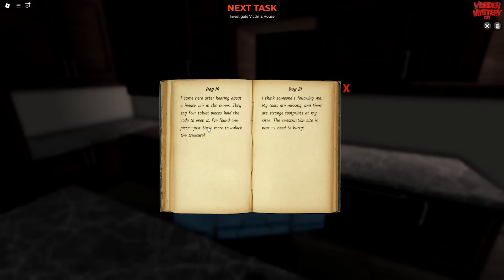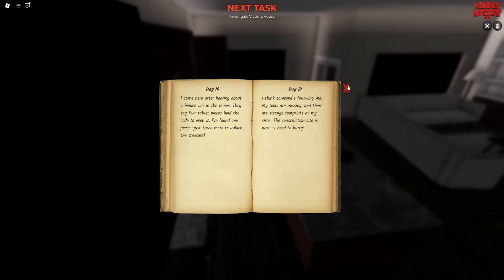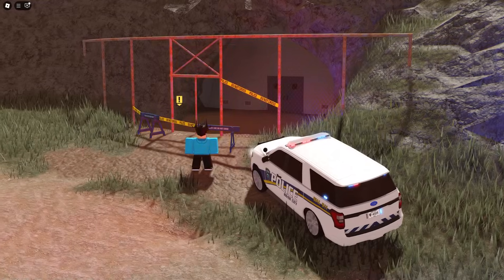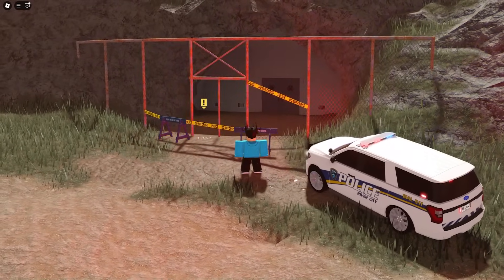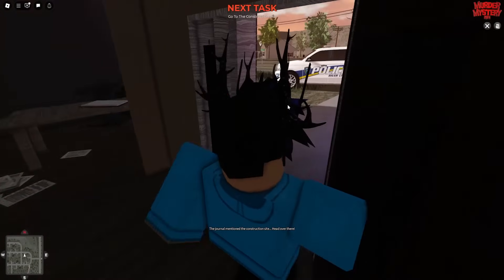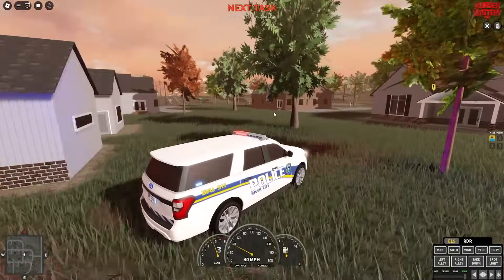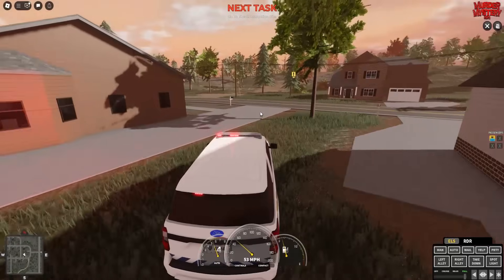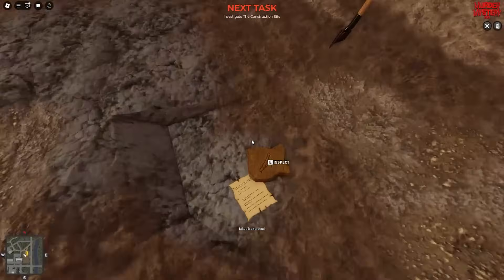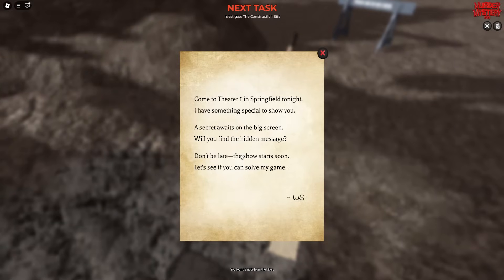The journal mentions four tablet pieces hold the code to open it — he found one piece, lost some tools, and there are strange footprints at his sites. The construction site is next. Once you've read the journal, come over here and take the first tabloid, which is the first piece you need to complete this quest. There are four of these total. The task will then change to say 'go to the construction site.'